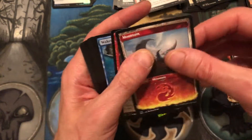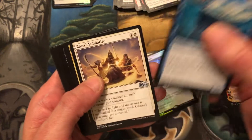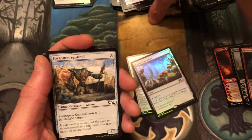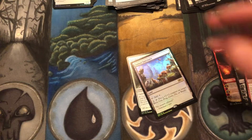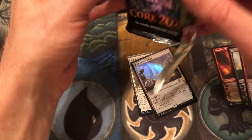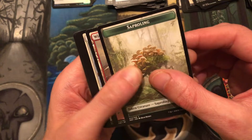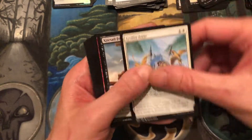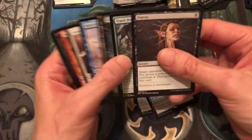We have a showcase Mountain, Double Vision, and then Waker of Waves. Bossery's Solidarity, Dire Fleet Warmonger, and our commons. Getting down to it now — only about seven or eight packs left. Box breaks are fun though, I enjoy this. It's always fun when a new set comes out to get a chance to see and handle new cards. Pursued Whale as our rare, plus uncommons and commons.